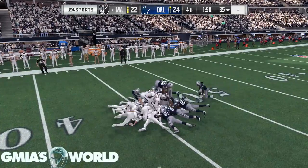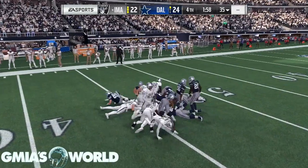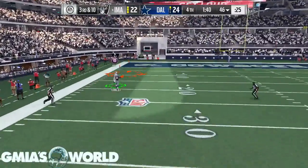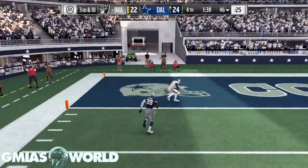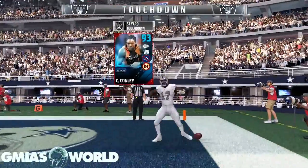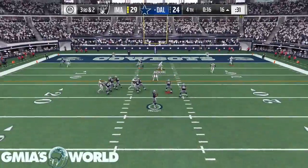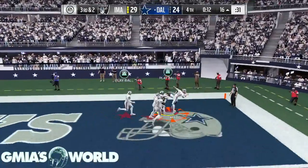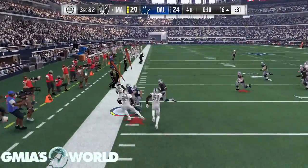My onside kick game is kind of on fleek, as the kids say. We're going to go ahead and get this onside kick back, score again, and it's pretty much a wrap right now. This one is All Pro — the one I showed you in the previous video with the 99 overall team with the bonus for the Patriots was All Madden, but either way it doesn't matter. The game mechanics are the same. The computer just threw the ball like that — the computer wanted to lose.